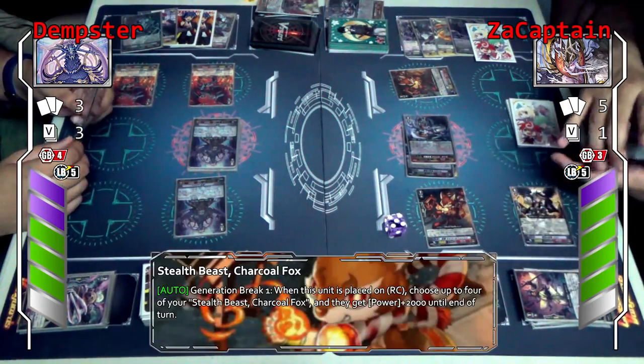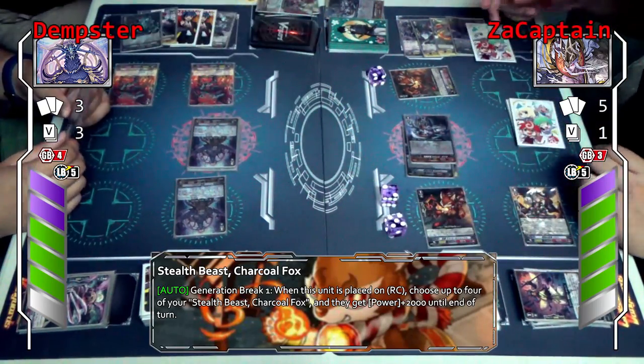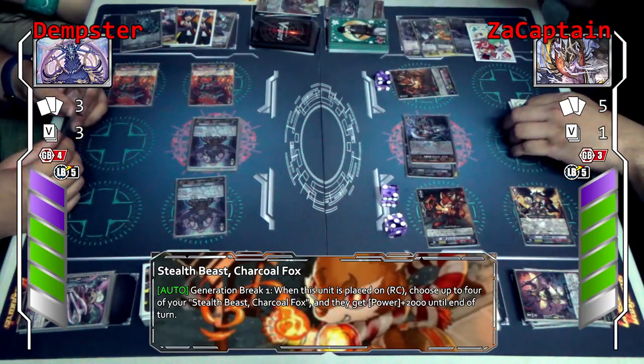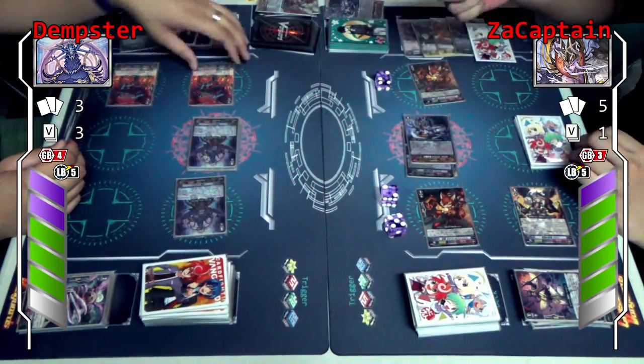Tester Fox skill — when this unit appears in the rear guard circle, choose up to two units with the same name, then plus 2k — up to four of the same name, plus 2k. You can only hit this one. I'm hitting that one. I'll give it to you.